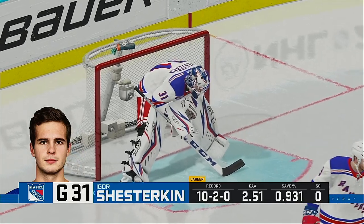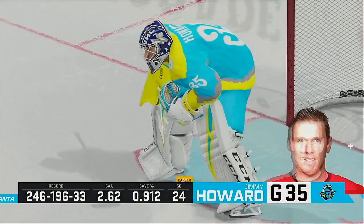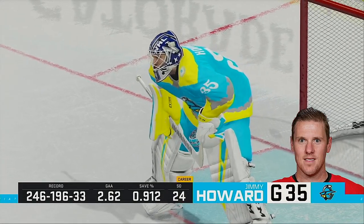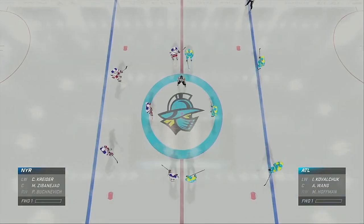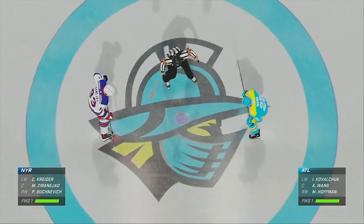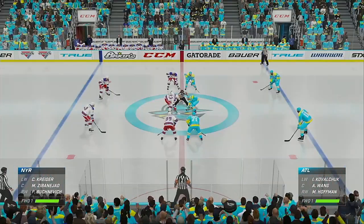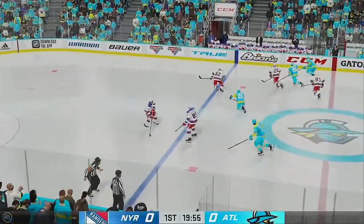Well, both teams like to get their D up into the rush. When you get a D into the offense you try to create another layer of danger, but you have to realize you're going to expose yourself to a goal against. Two teams looking starved for a win and we are set to go. Puck is dropped. Let's do this hockey.